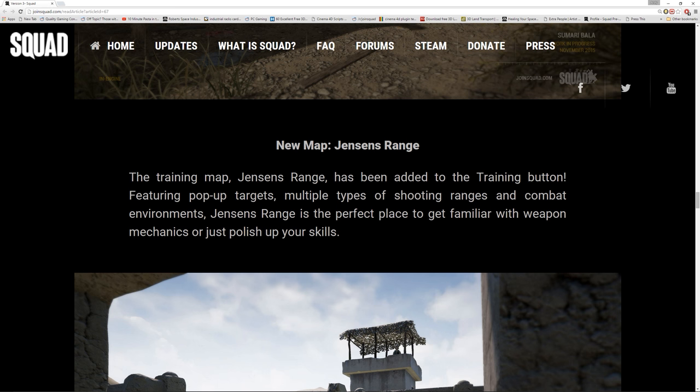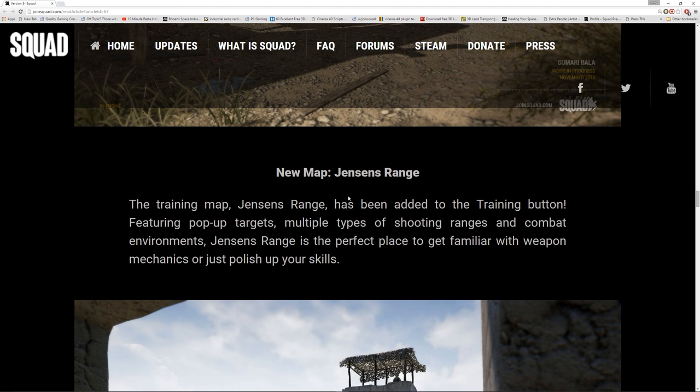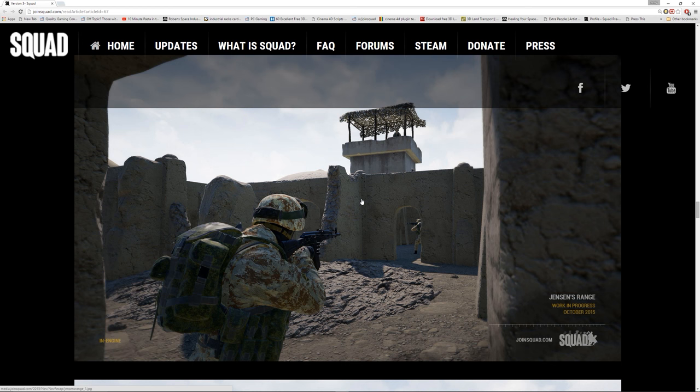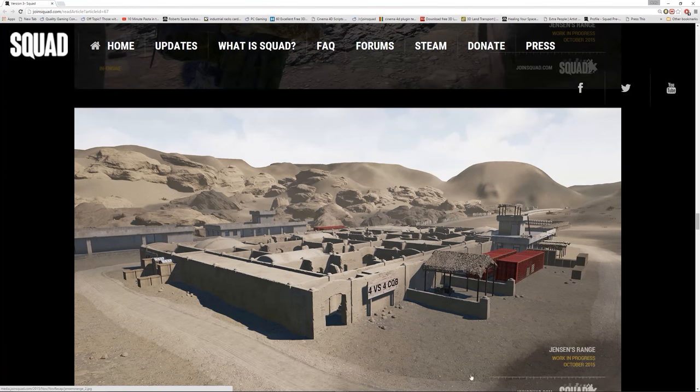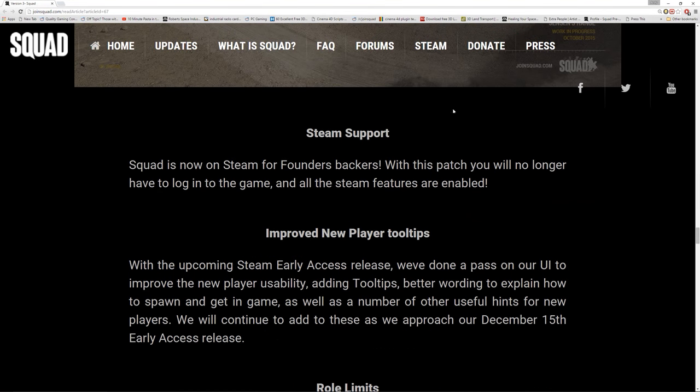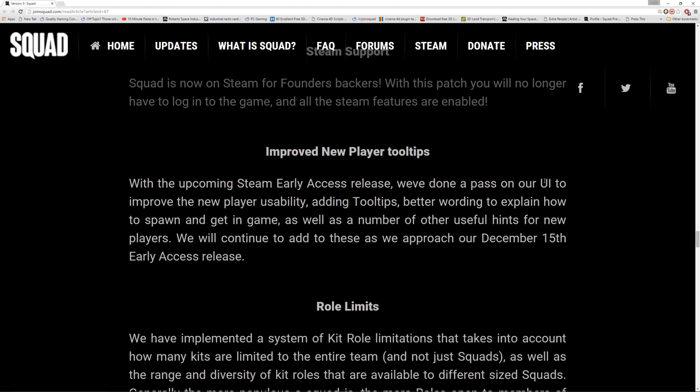We also get Jensen's Range and I've had a sneaky look at this - it was actually in the previous version and I found it scrolling through. You've got the target practice area with the range where you can practice and the targets knock down and all that. Steam is now supported so we don't need to keep logging in and re-downloading our version. The devs can put it straight up onto Steam, meaning we get automatic updates, which is really really good.